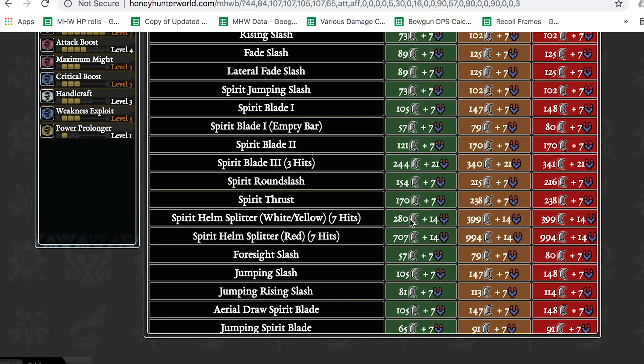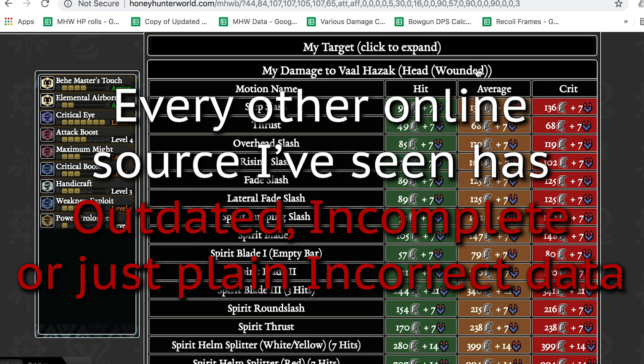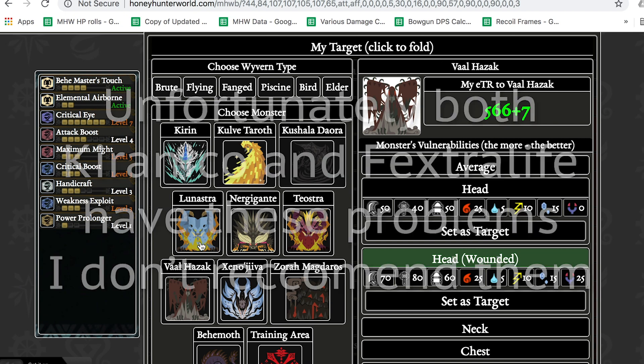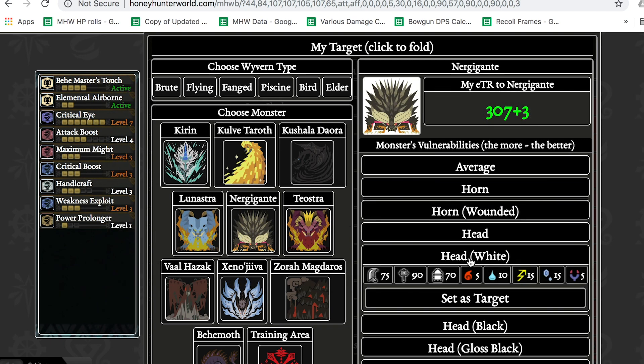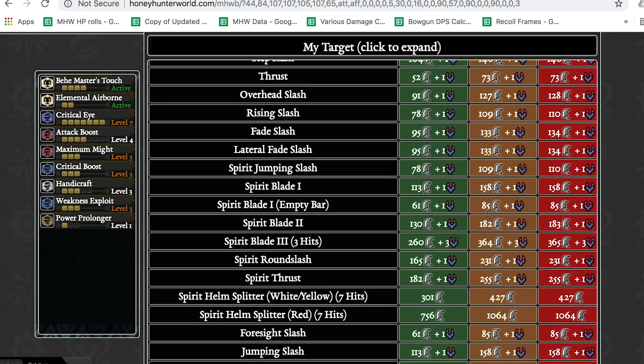Every other source online I've seen is either unupdated, incomplete, or just has plain incorrect data about motion values and hit zone values. This unfortunately includes some of the more popular choices like Kiranico — a lot of the motion value data is incorrect, so I wouldn't recommend using it. Also, the hit zone values haven't been updated since before Devil Joe came out because they're from the guidebook.